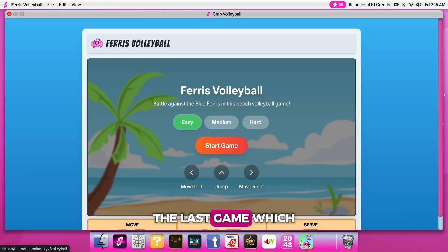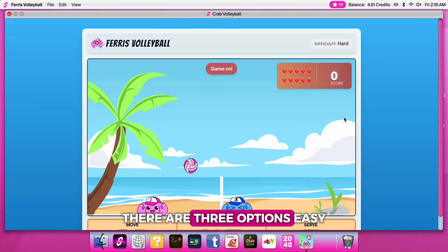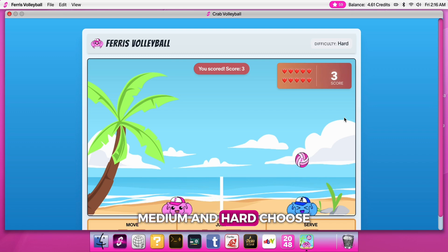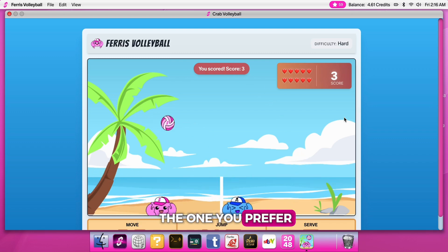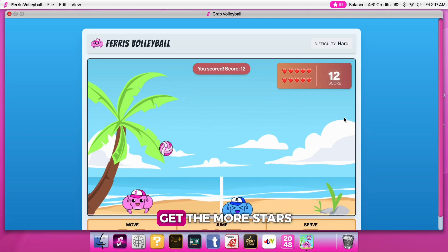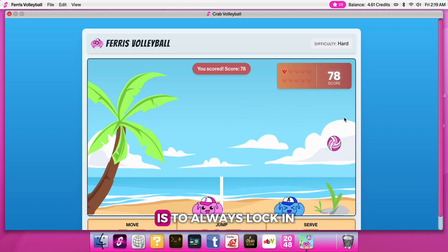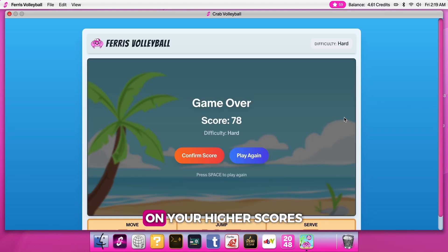The last game, added this Tuesday, is Ferris Volleyball. There are three options: easy, medium, and hard. Choose the one you prefer and play. The rules are the same — the more score you get, the more stars you earn. The most important thing is to always lock in on your higher scores.